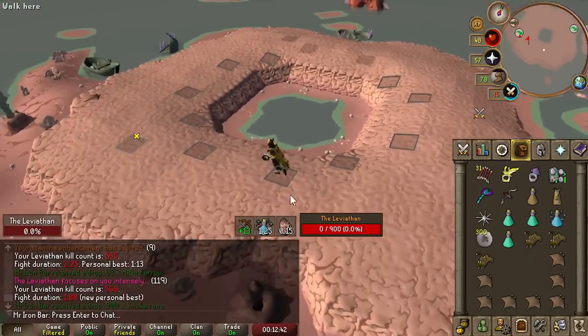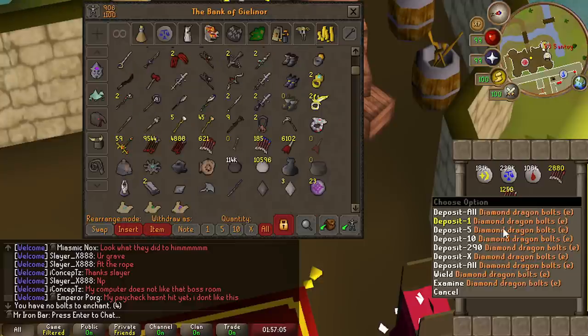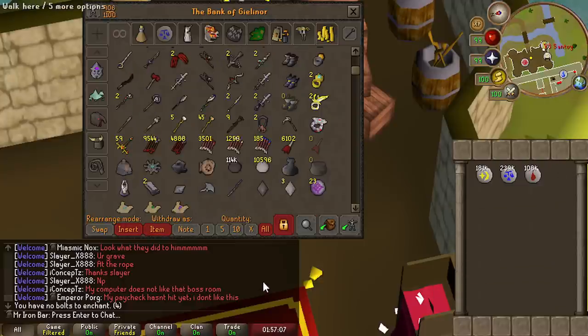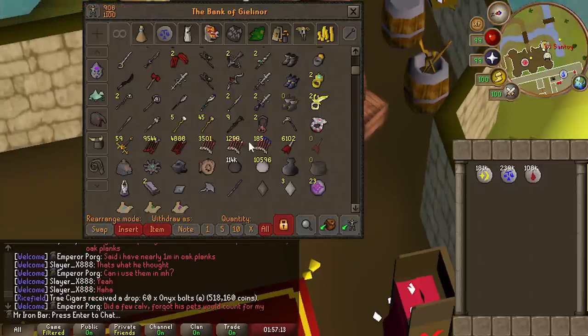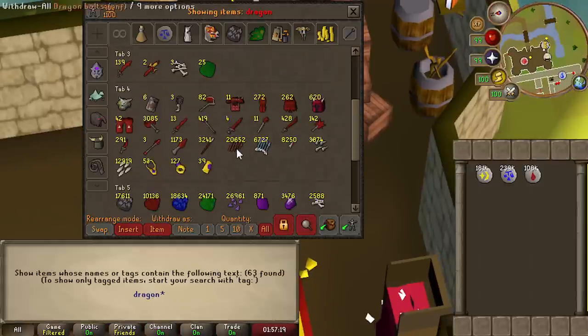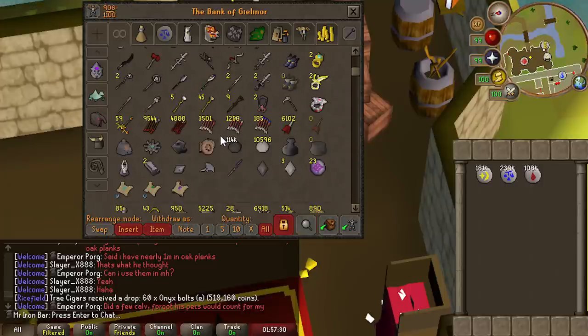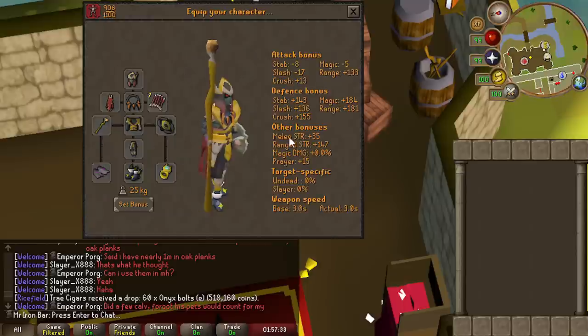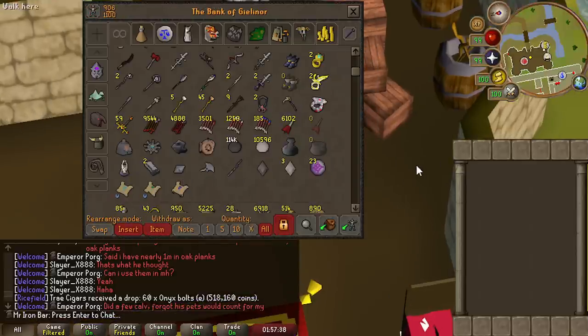New PB of 108 seconds! I've already used over 2,000 dragon bolts doing 600 Leviathans — might be close to 3,000 used. We have 20k unfinished dragon bolts we can make, but I think I'll use a bit more then stop since Crystal armor with the Faerdhinen Bow setup is close in performance to Zaryte Crossbow. I'd rather save some dragon bolts since they take a long time to get.